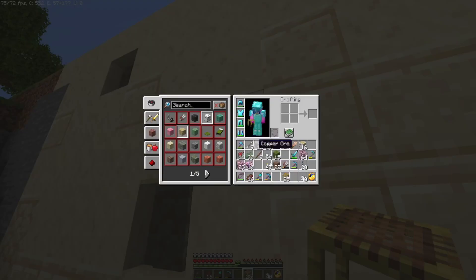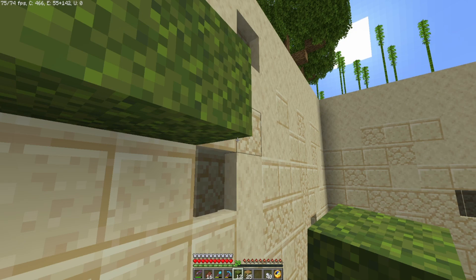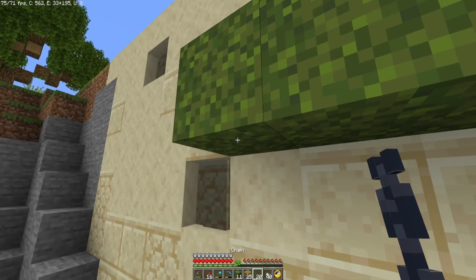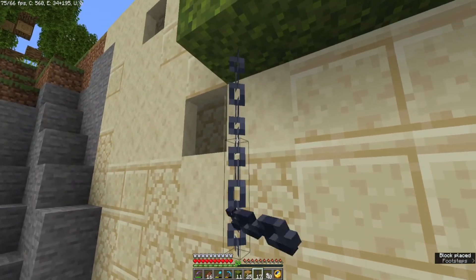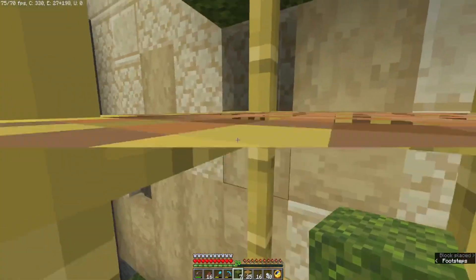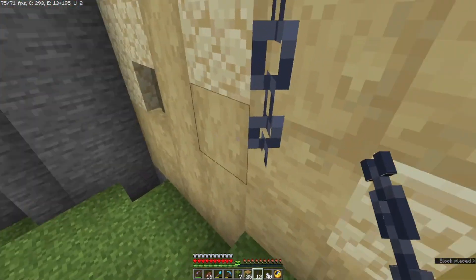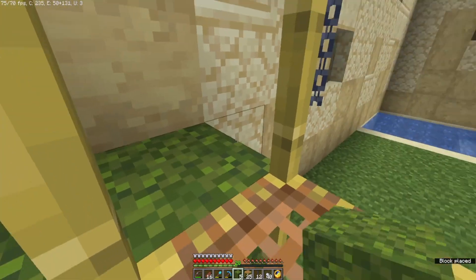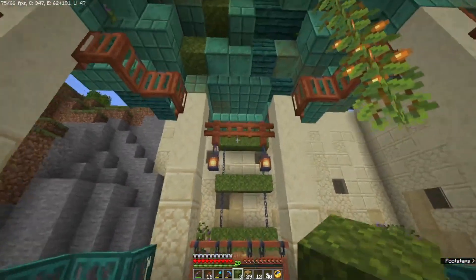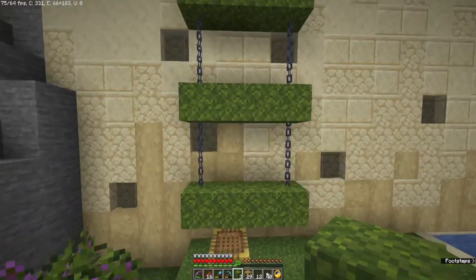I reckon I'll try this — I think four, then two chains, then four moss blocks, then two chains again. This feels too low to the ground — four moss blocks again. Let's go have a look. Oh yeah, I think I want it to go up at least one more — all right, we can do this.